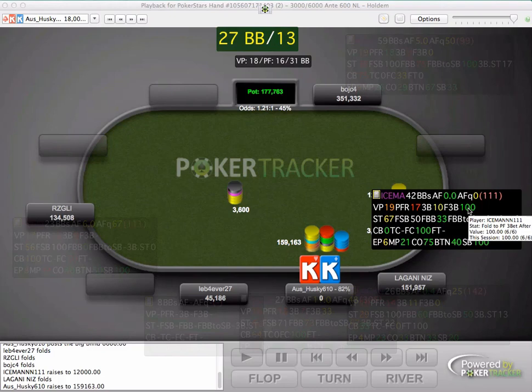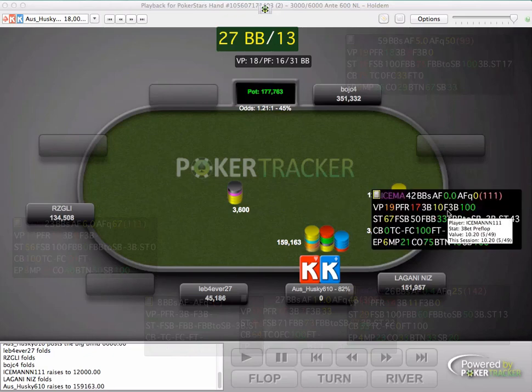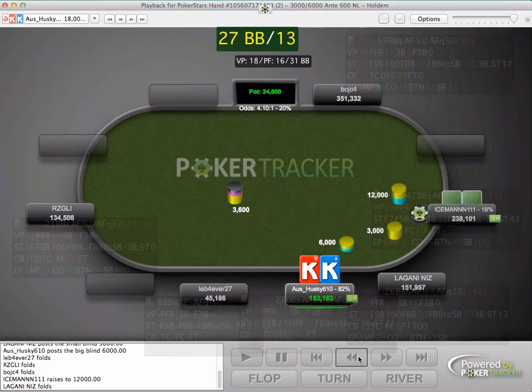Six out of six times he has folded to a 3-bet. So I think the best option here is to either make a small 3-bet where he's almost forced to play the hand with you - though we don't want to make it too small since he gets to play in position. Anything between 26k and 30k would be pretty good to raise here. We're looking to induce action. We call here and the pot is 30,000 - we could easily get it in by the river.